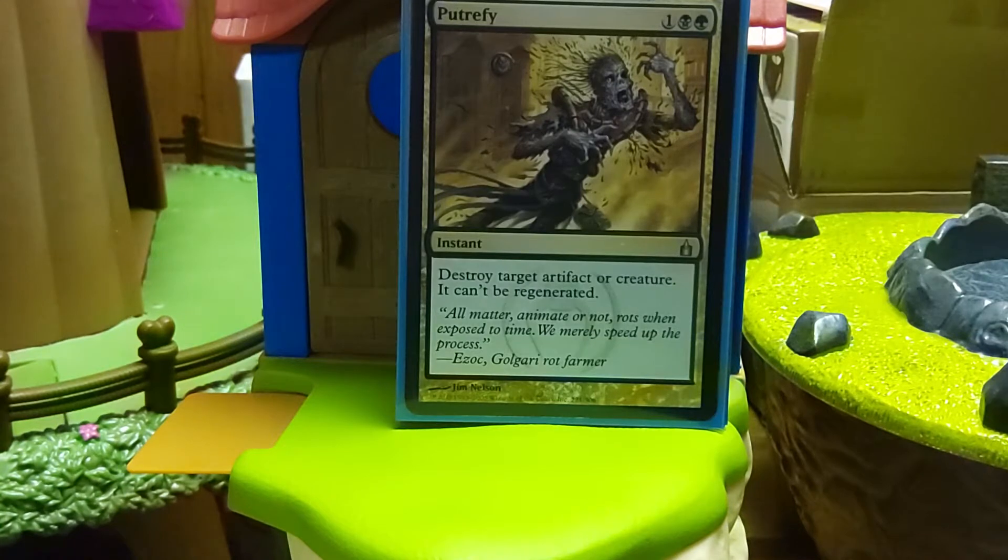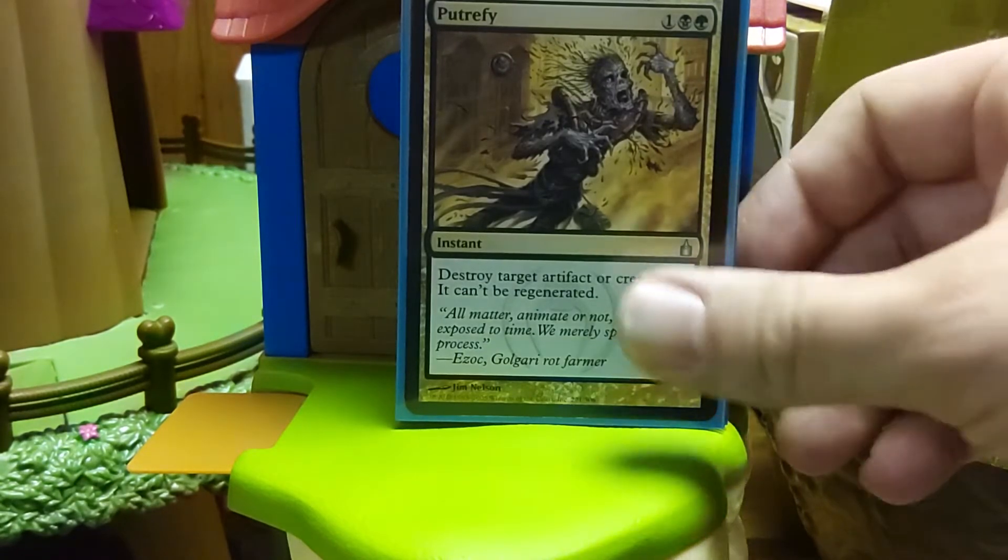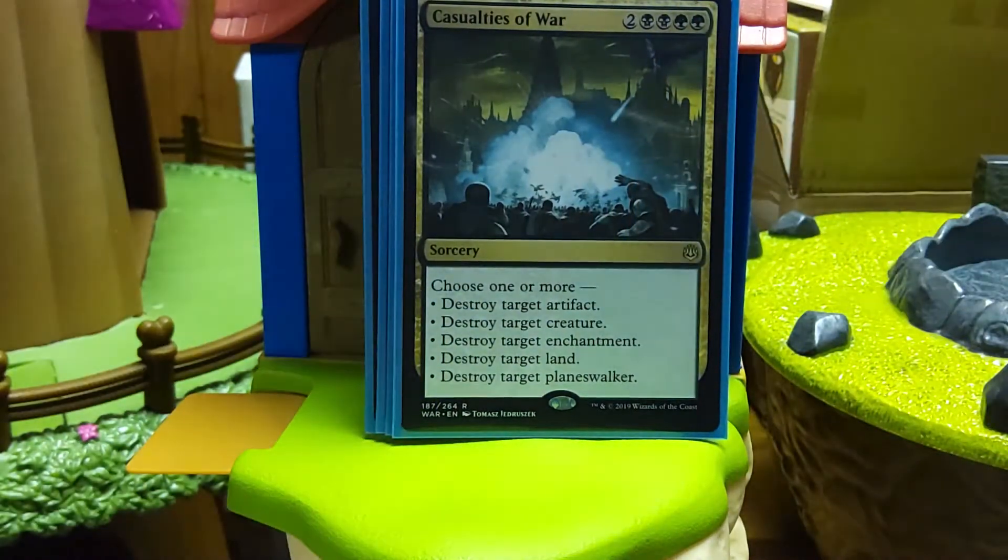Putrefy — this could be Pernicious Deed, Assassin's Trophy, so many pieces. This one is just dirt cheap at three mana, about 50 cents. It blows up an artifact or creature and it can't be regenerated. Those are most of your typical problems and this almost always finds a target. Casualty of War — some decks run Decimate, but this doesn't have the caveat where you need to have a target of every type. You can literally snipe off one of everything, and often this is a three-for-one. I've never actually hit the five-for-one, but it can be if you're in a game with enough variety. The mana cost is a little bit of a pain, but you're going to have targets.